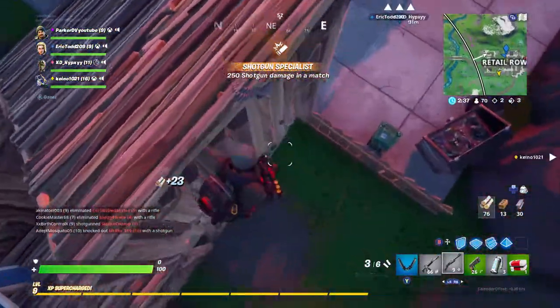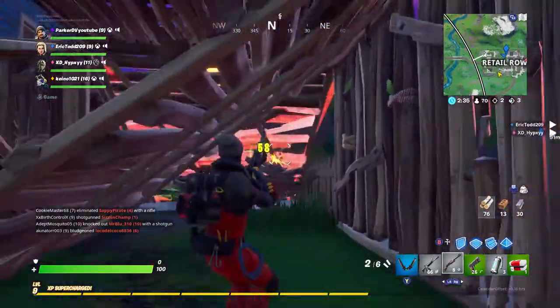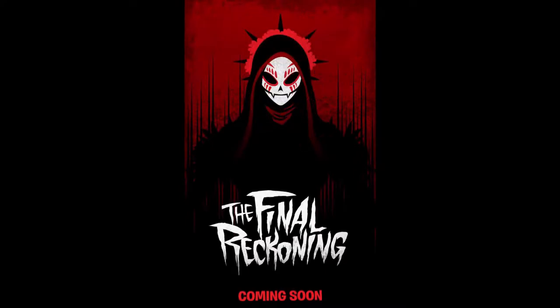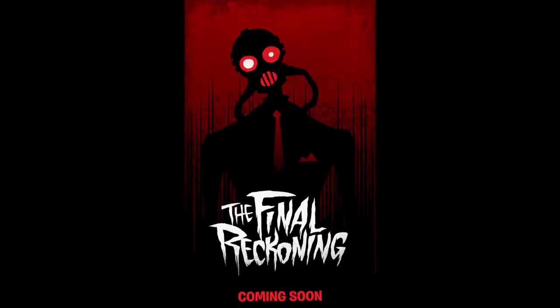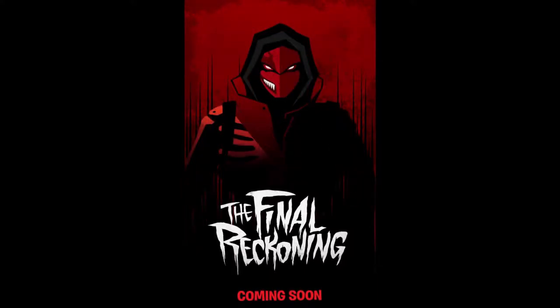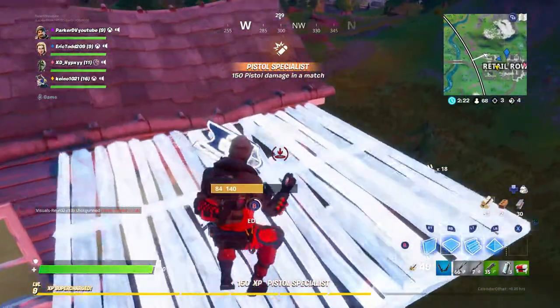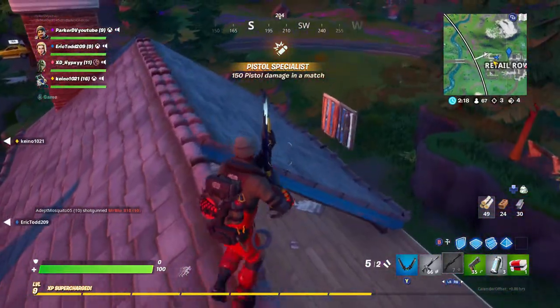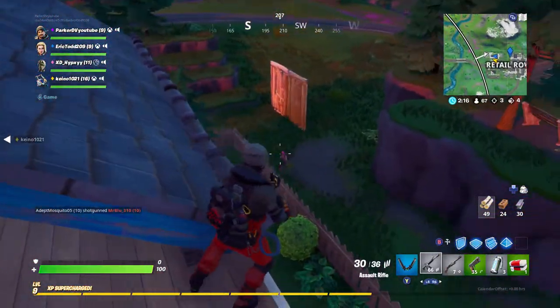Looking back at Gotham City before we got the brand new map — if you check out the movie theater there, there were a bunch of posters showing some skins. People thought these were going to be the Battle Pass skins for Fortnite Season 11, which obviously did not happen. We got a brand new chapter and we already know the Battle Pass skins, so they're coming out in the item shop instead.